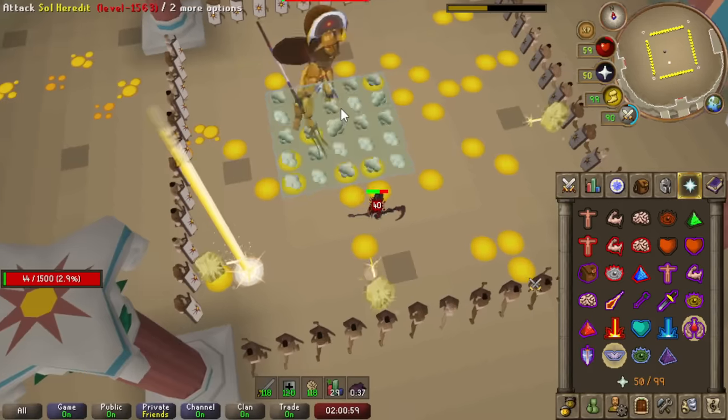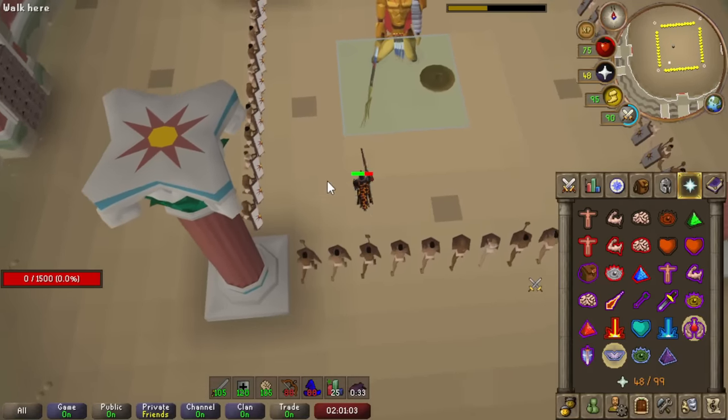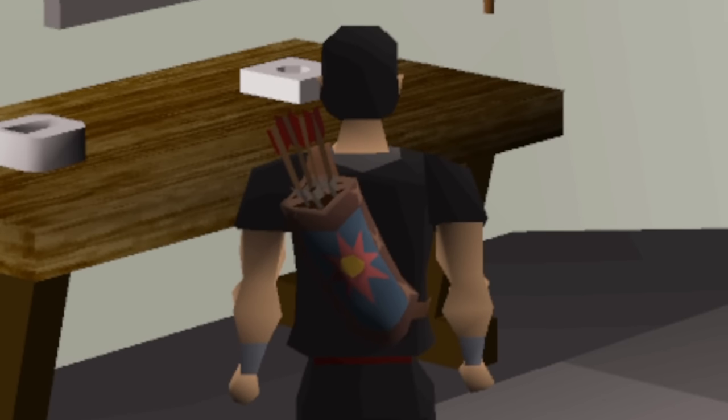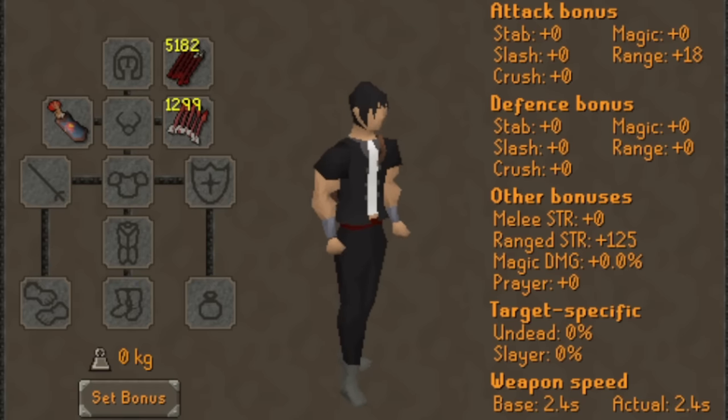After two-plus days of Coliseum, I managed to get the best KD ratio I've ever had in any Runescape PvM encounter. Completing the Coliseum once granted me the Dizana's Quiver, the new best-in-slot range kit which makes my ranged weapons even stronger.